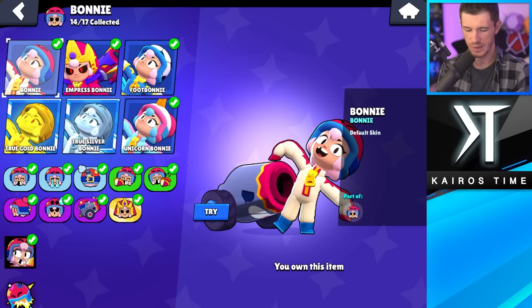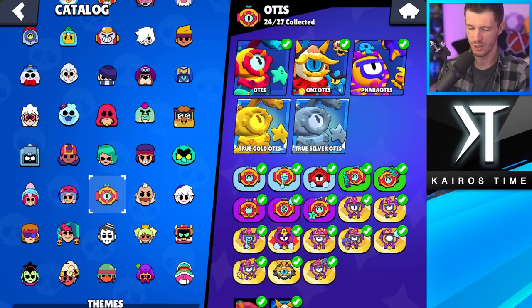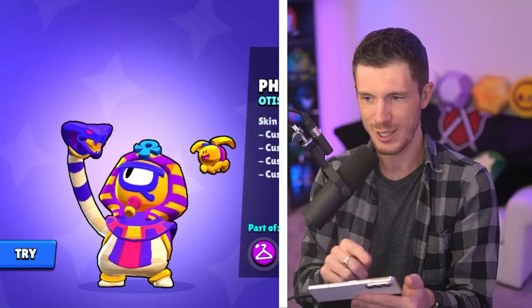FootBonnie is my least favorite Bonnie skin — I don't watch the sports. And Empress Bonnie is my favorite by default, but it's pretty cool. Otis has a couple of really cool skins. Oni Otis is so awesome — I can't pick Fair Otis over it. So Fair Otis is my least favorite, even though it's so cool. Oni Otis is my favorite — this is a really cool skin. Definitely my favorite.